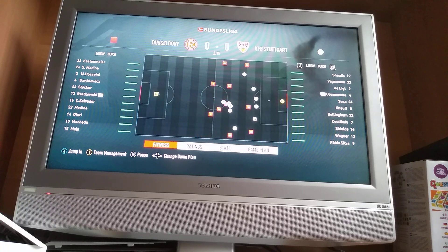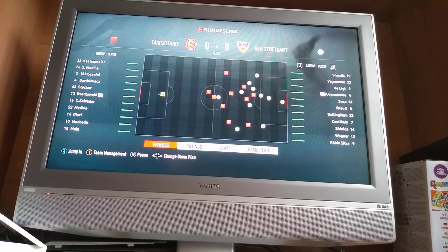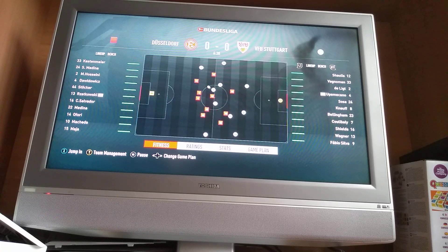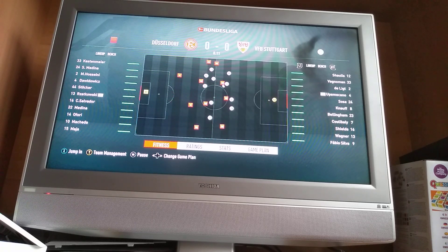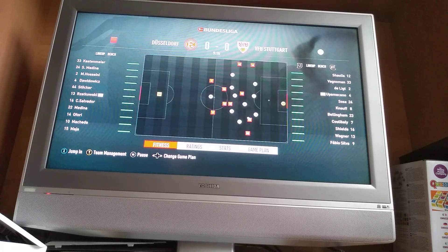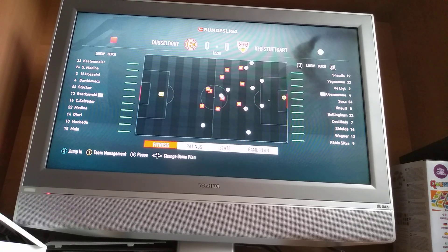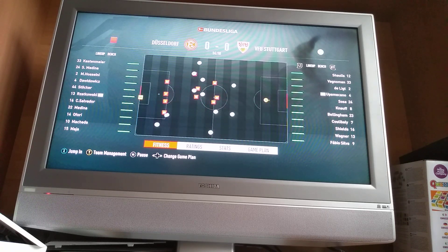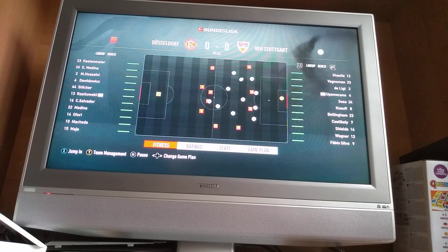I want to explain my line-up in this game because it's quite rotated. The reason Shorliss starts in goal in a league game is because he needs sharpness. He's on 21 sharpness and he hasn't played for a while, and we've got a cup game. I think after this it's Bayern Munich and then a cup game which Shorliss will play in. So against Düsseldorf it's a good chance for him to get some sharpness.